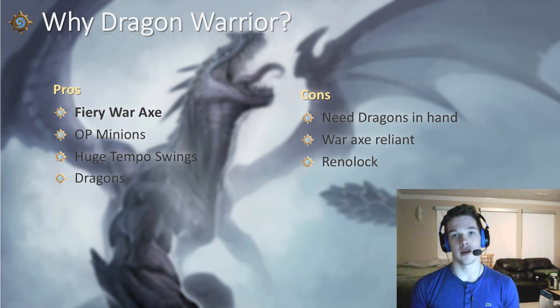You use 2 mana and 2 cards to remove your opponent's huge threat — it's very very good. Then dragons, just the over-stated dragons, very good. Even stuff like Twilight Guardian, just 1 health over Ascension, but it's still very very good.